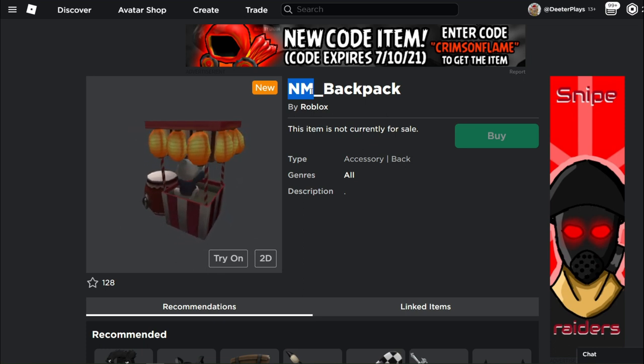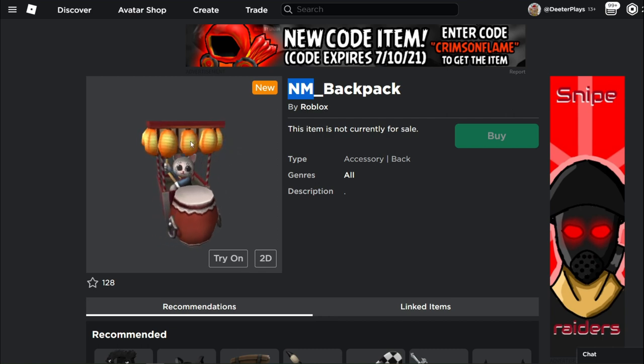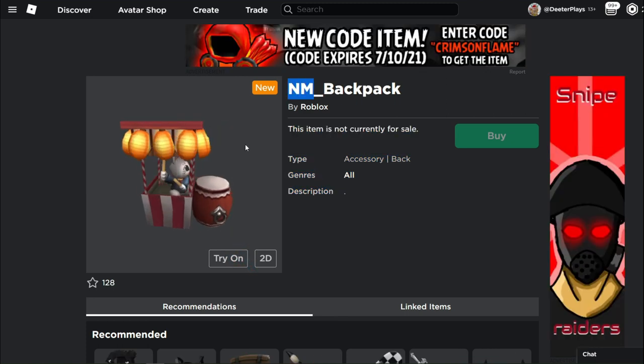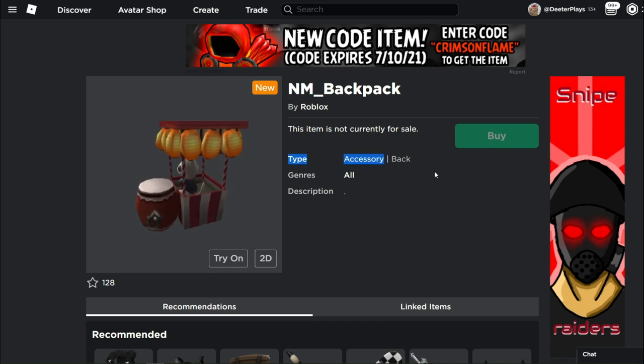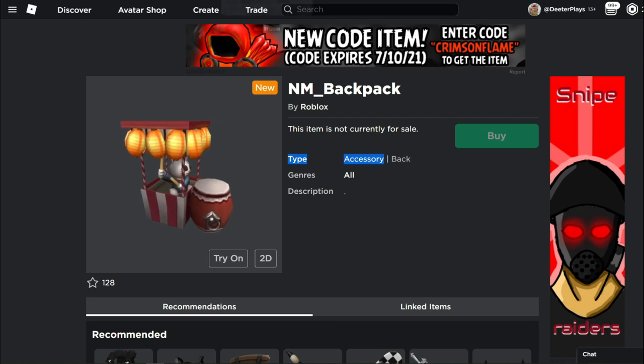And this one right here is 'nm,' so we've got an 'mw' and an 'nm.' This one is a backpack — we've got a little kitty cat in here playing a bongo drum. I really like this backpack, by the way — these wings with the jets look great. If you guys have any theories on what 'nm' or 'mw' means, let me know. You can't buy these yet and there's no description, so drop your theories in the comments.